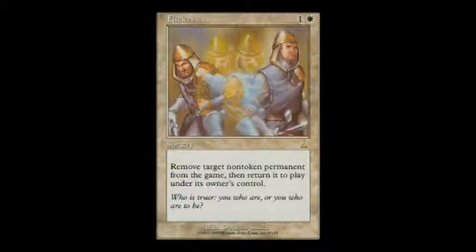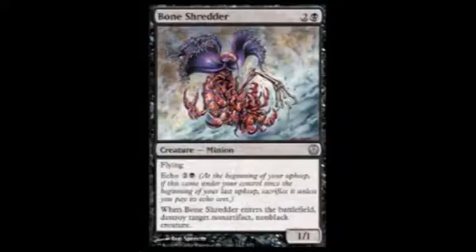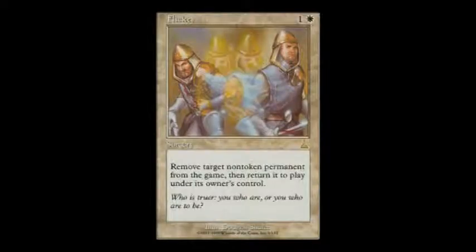Coming in at number 1, The Flicker. There are so many different reasons why I love The Flicker. The Flicker can be used to remove enchantments from a creature, make your opponent pay that annoying echo cost again, and re-trigger all those comes-into-play abilities — like the Bone Shredder. The Flicker was awesome.